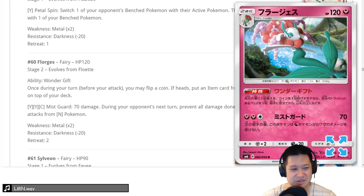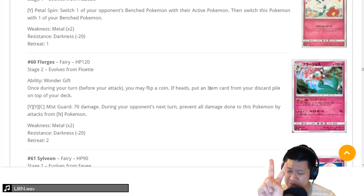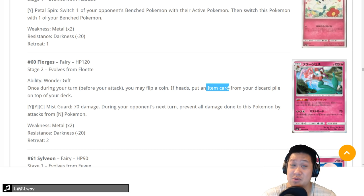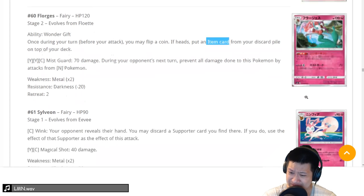Florges — Wonder Gift: on your turn, flip a coin. Tails, it does nothing. Heads, you put an item card from your discard on top of your deck — not your hand where you can immediately play it. So you have to do something to grab that card. We'll give it a 2. There's just too much holding it back — too many coin flips, and it goes to the top of your deck, not your hand.